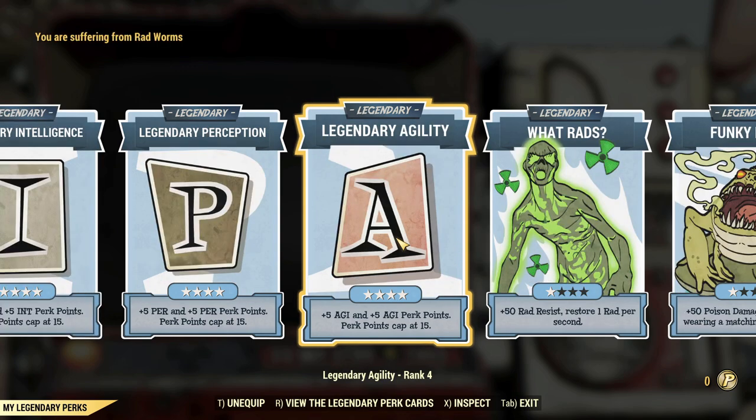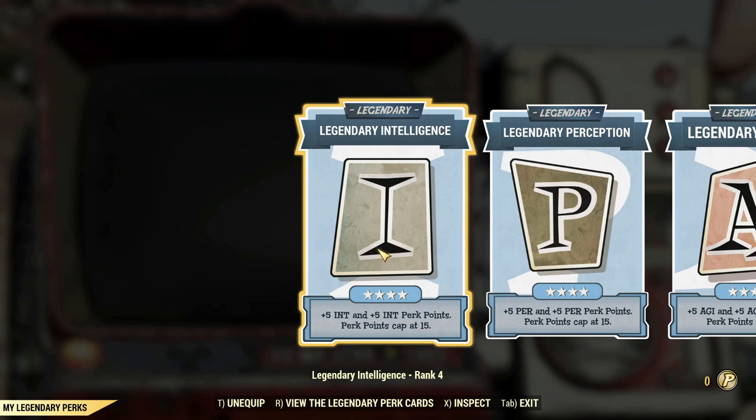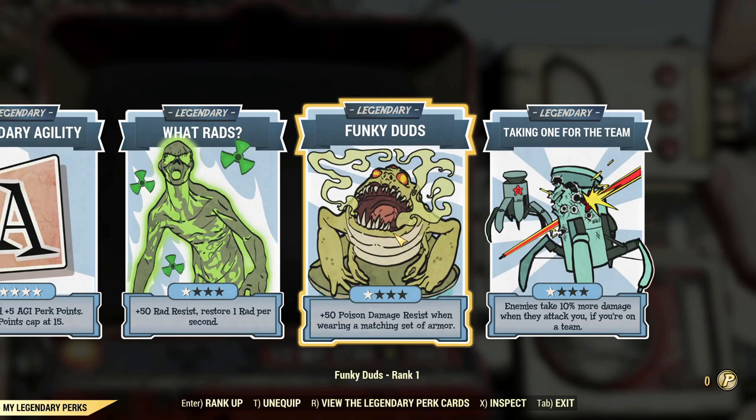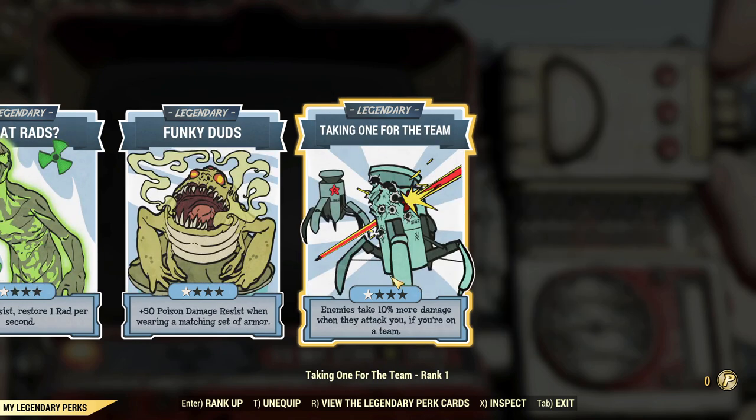Agility has a lot of decent effects in there as well, and you'll often be using things like Demolition Expert or the ammo legendary. The remaining legendary perks are more subjective. Because I like a survivable build, I went for Rad Worker so I'd continuously get rid of radiation damage without needing RadAway. Funky Duds reduces poison damage, meaning enemies like Mirelurk Queens wouldn't be able to whittle me down.